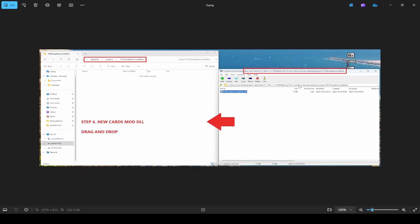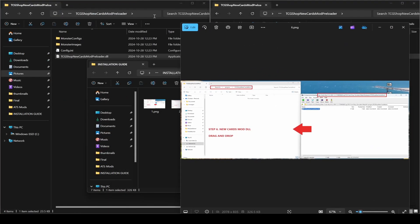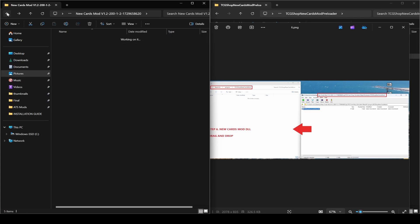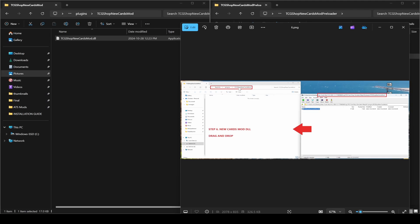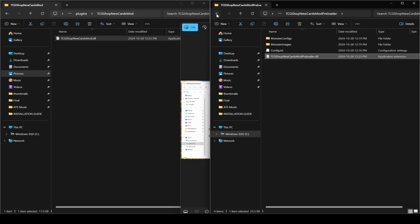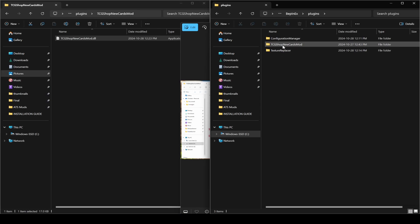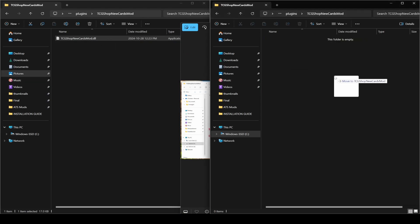Step six: in the new cards mod folder, go to TCG Card Shop Simulator, BepInEX, Plugins, TCG Shop New Cards Mod — there is a DLL file there. On the Steam side, navigate to BepInEX, Plugins, TCG Shop New Cards Mod — it's an empty folder. Drag the DLL file over and copy it there. That's everything done.